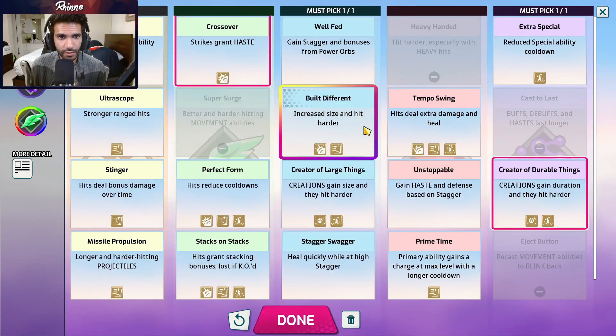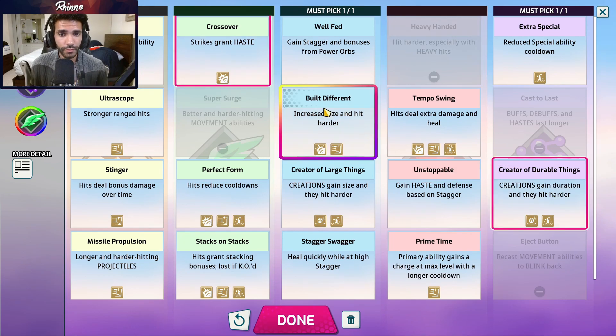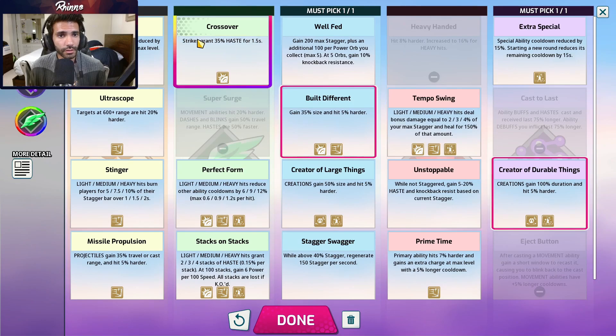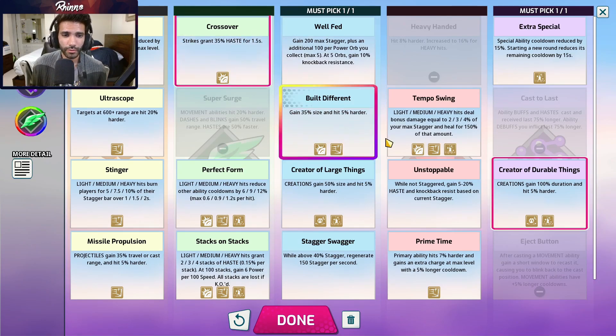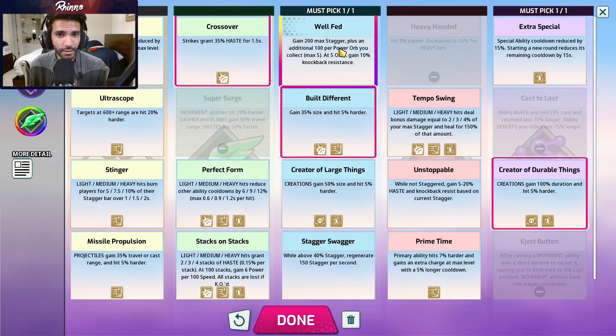Moving on to Atlas, who is pretty straightforward: crossover, built different, and creator of durable things. Creator of durable things helps a lot with the spacebar and the ult — the ult ends up lasting around six seconds, which is really strong, and you don't even have to place it preemptively; it'll just heal a lot. Built different is taken on most goalies since it makes you bigger and easier to clear. Crossover helps because Atlas has really slow movement speed. The only exception might be swapping crossover for well fed if you need more healing.